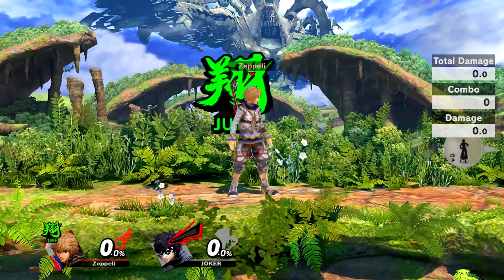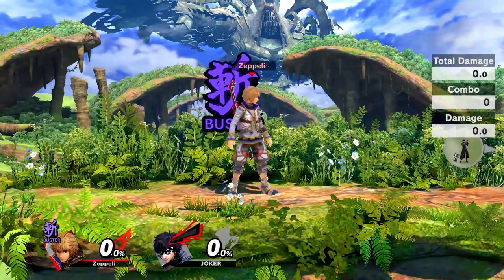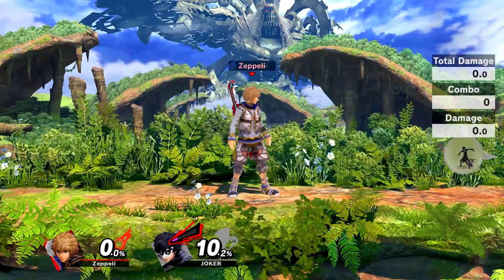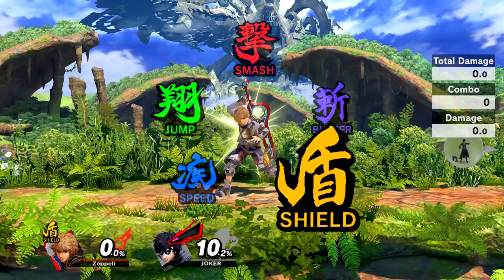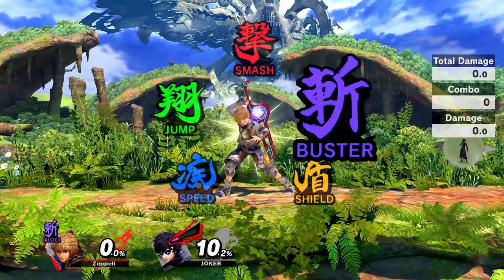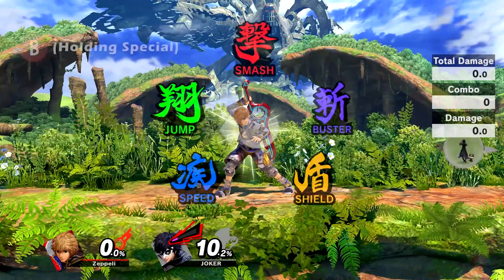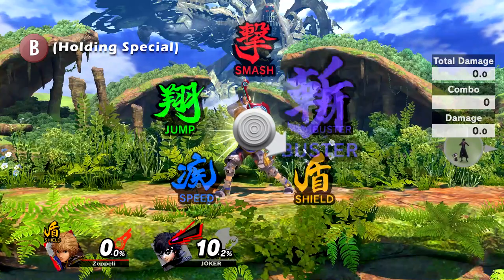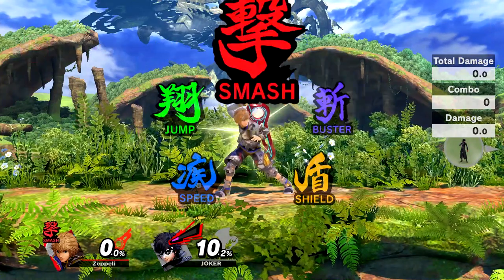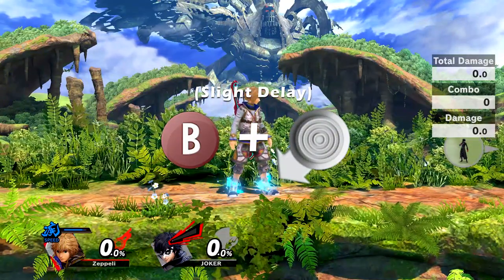Similar to Smash 4, you can press the B button a number of times to activate an art. However, Smash Ultimate introduces a different way of activating the arts. Ultimate introduces the dial, which is able to select an art almost instantly. In order to do this, you must memorize which direction to hold the control stick to activate that art. When opening the dial by holding special, you simply hold the control stick in the direction that the arts are displayed on the dial. It is essential that you memorize which direction to hold for each art, so you can activate arts without having to look at the dial.